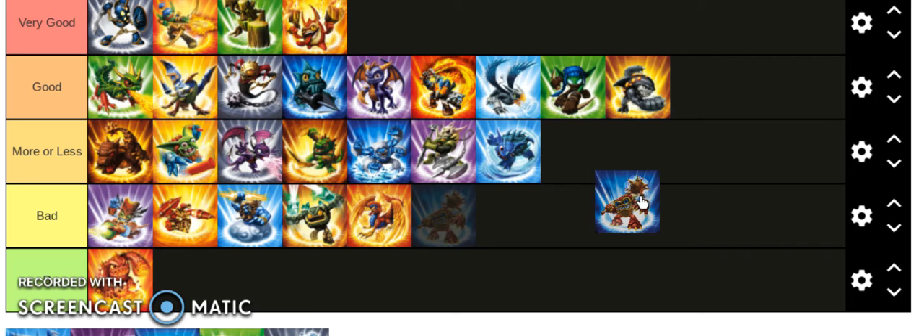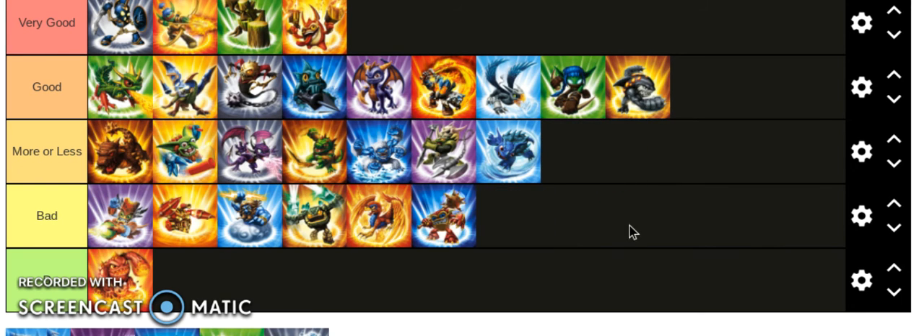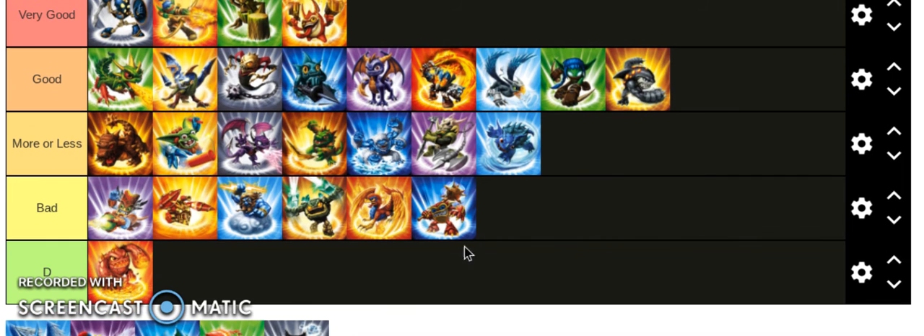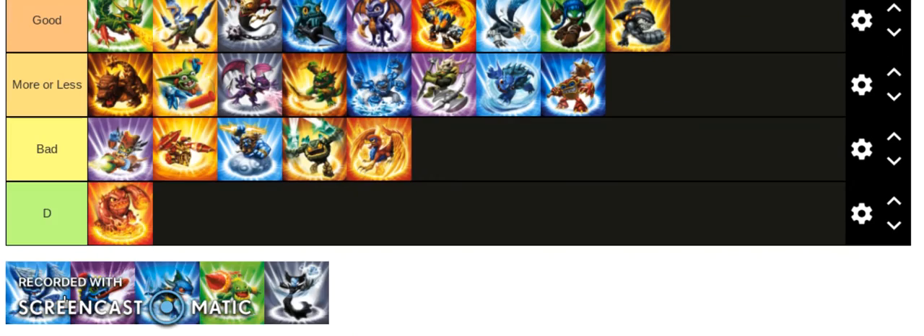Wham Shell has a ranged attack that sucks unless he's fully upgraded. His melee attack is slow. His third attack where he strikes his mace into the ground is the only good ability and he can only do that sometimes. I'm gonna put him in bad — actually, more or less.